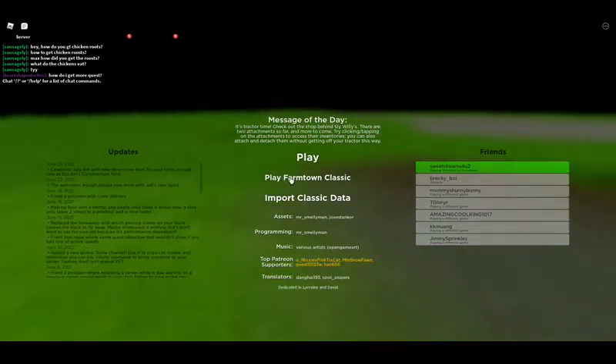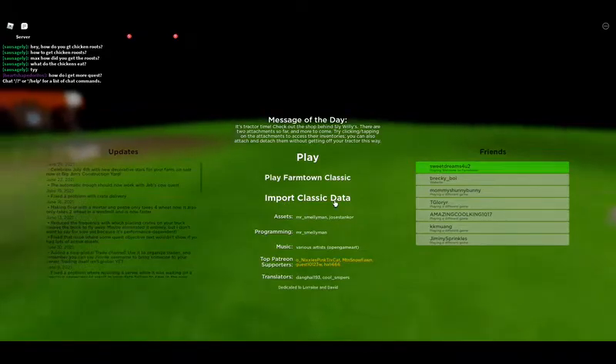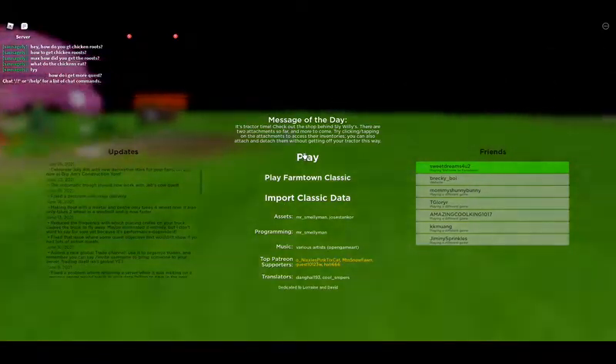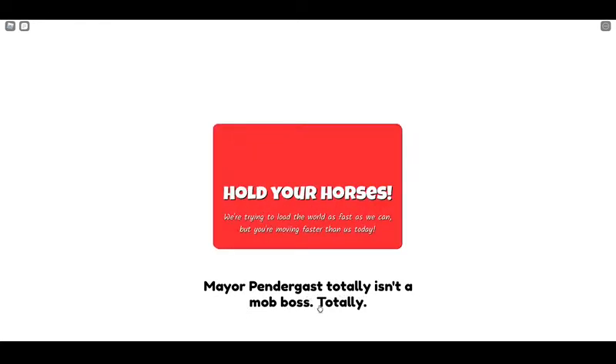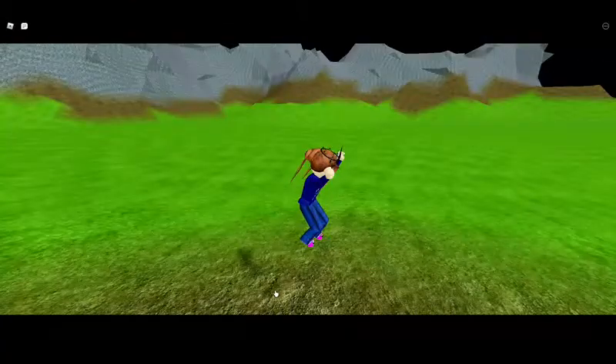It says play FarmTown Classic, so this must be like a remake. There's also an import classic data option but I don't have any classic data. Let's get busy! You can always gather apples or cherries around the farm. Mayor Pendergrass totally isn't a mob boss — totally. There's an events tab too — I wanted to read that, oh well.